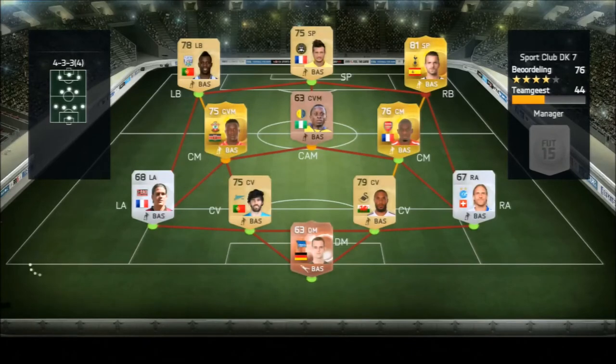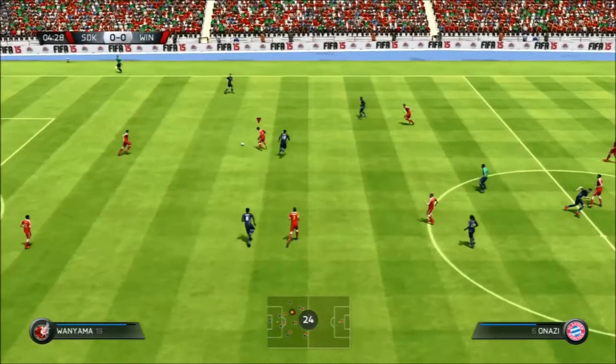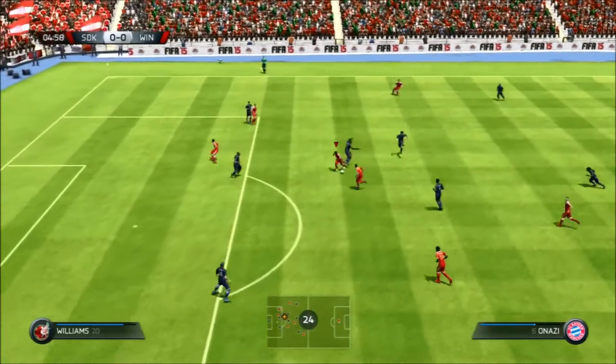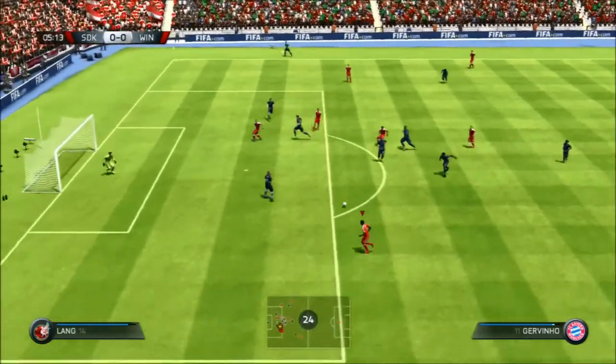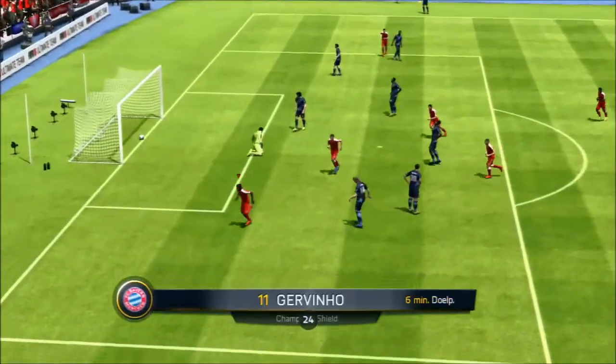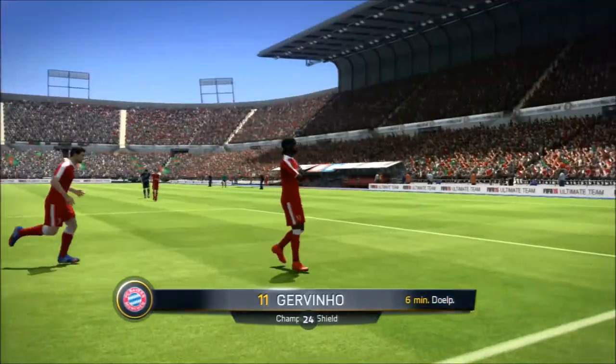Here we come out against a 76-rated, 44-chemistry team with Soldado on the right wing, Bruma on the left wing, and Thierryo in the striker position - he seemed very OP, I don't know how. Here Onazi with the dribbling, gives it to Gervinho, cuts in and finesse it around the keeper. I love such a beautiful shot.